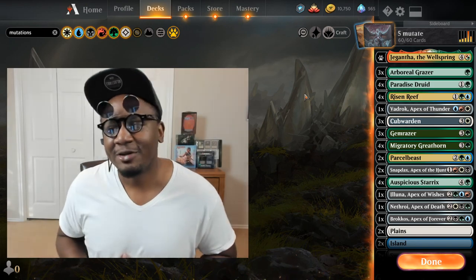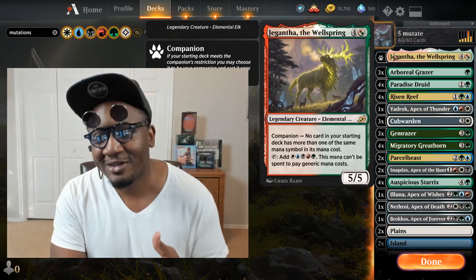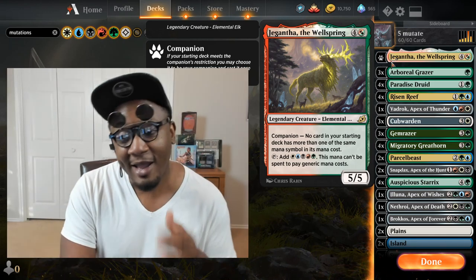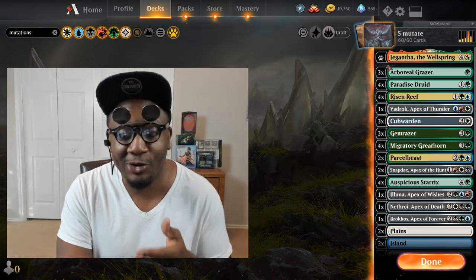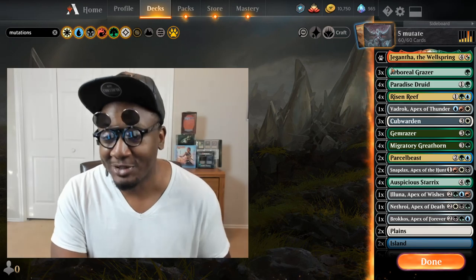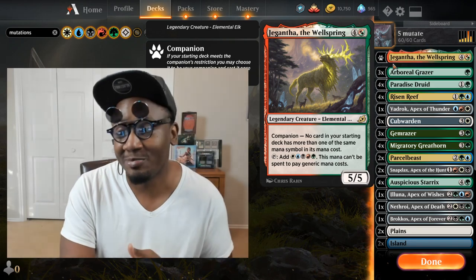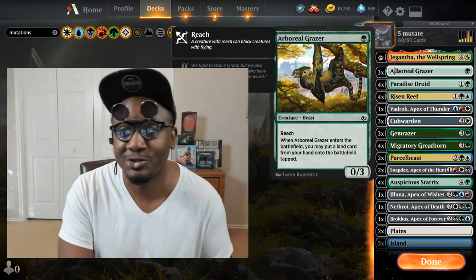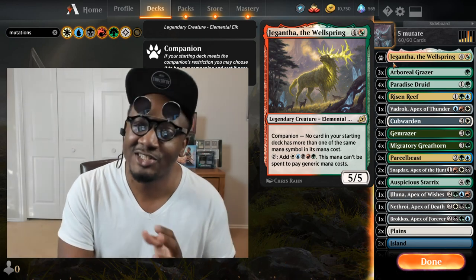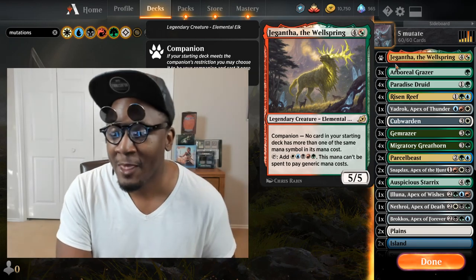This is my 5 color Mutate deck. I'm using Giganta as my companion because every card in the deck had only one pip in its mana cost, so why not run Giganta? It's extra mana. It's an elemental, and a lot of the creatures in this deck are elementals, so I got Risen Reefs in here. Giganta triggers Risen Reef when you play it, so there's a lot of good synergies going on.